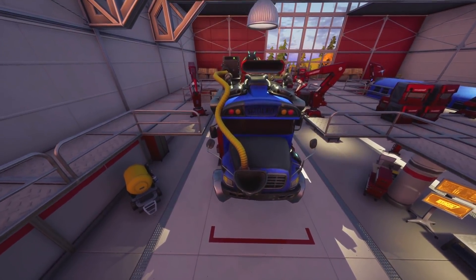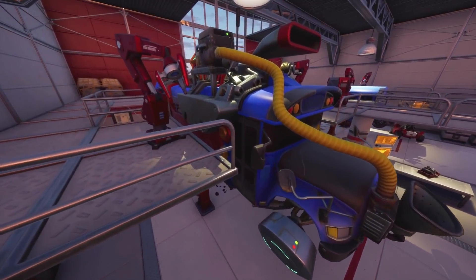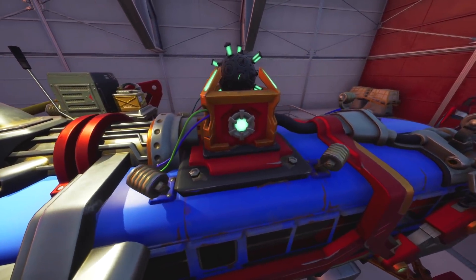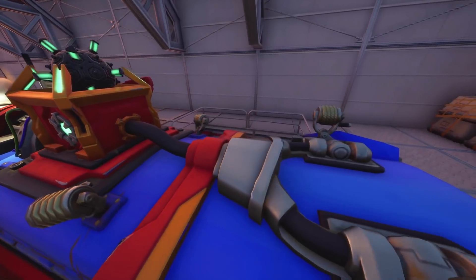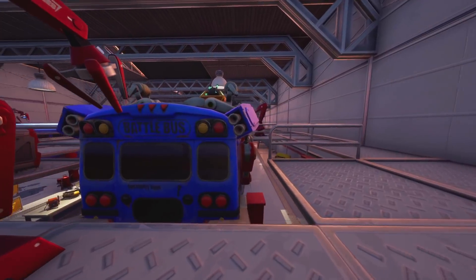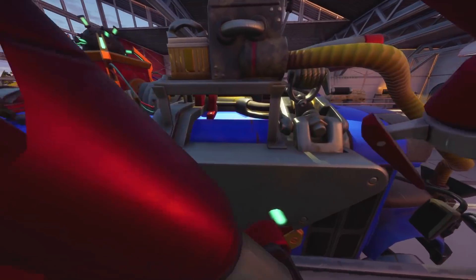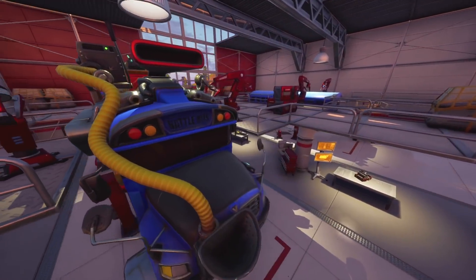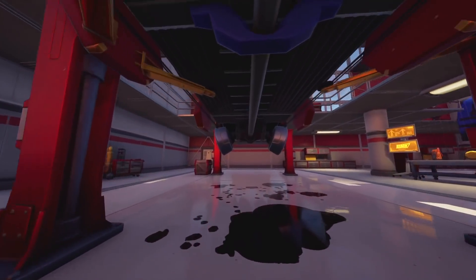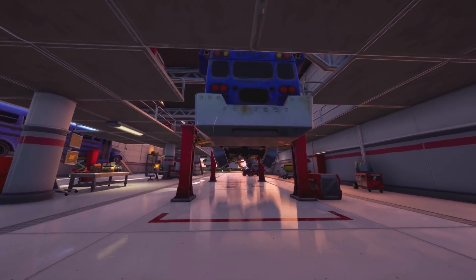The Battle Bus is going to be a part of the upcoming storyline. What's really cool about this Battle Bus is it has a few different features we've never seen before - it's got a giant exhaust on the top, some sort of reactive power core, as well as boosts. It's almost guaranteed this is going to be part of the event, and the Battle Bus is probably going to transform into some sort of giant Iron Man robot to defeat Galactus, or maybe all the Battle Buses are going to fly together to defeat it like a spaceship.